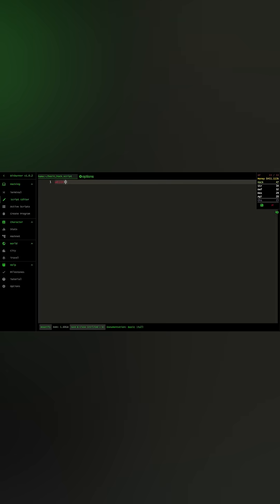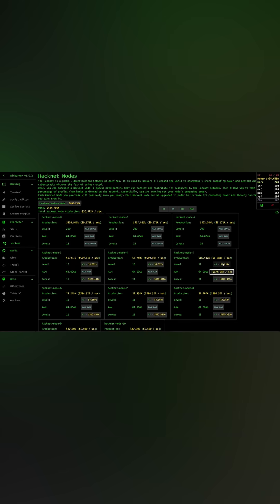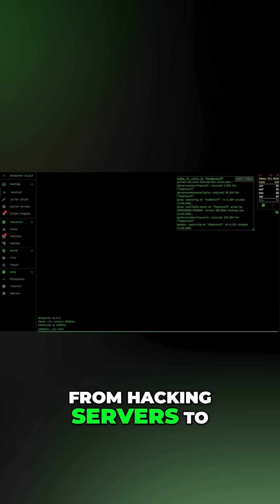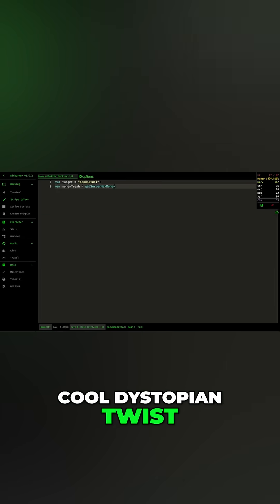Kicking things off with Bitburner. This cyberpunk hacking sim is built on JavaScript. You'll be writing actual scripts to automate everything from hacking servers to playing the stock market. Think of it as coding with a seriously cool dystopian twist.